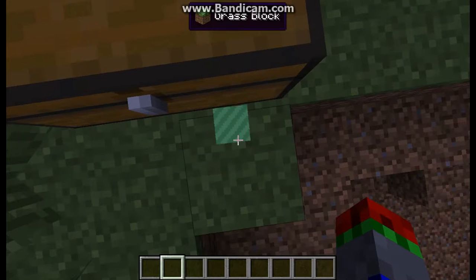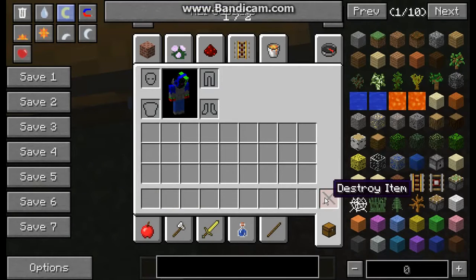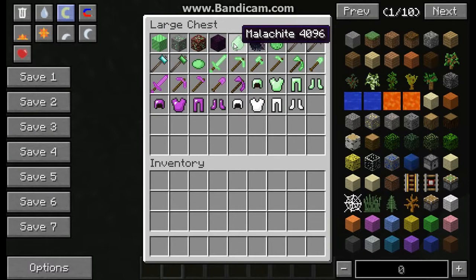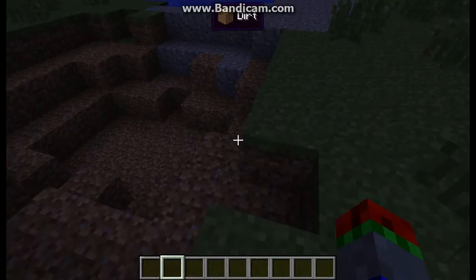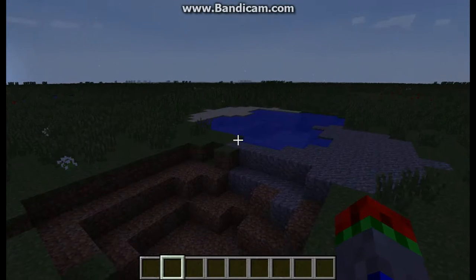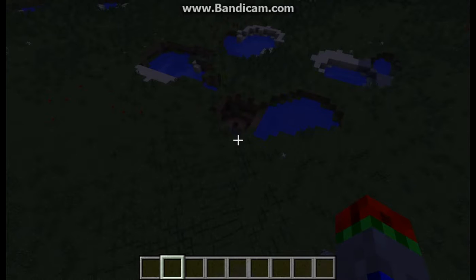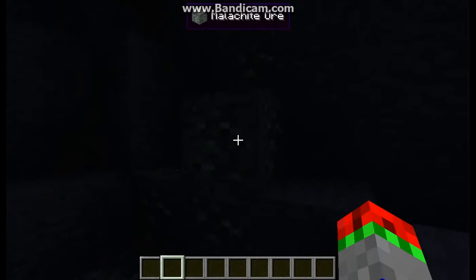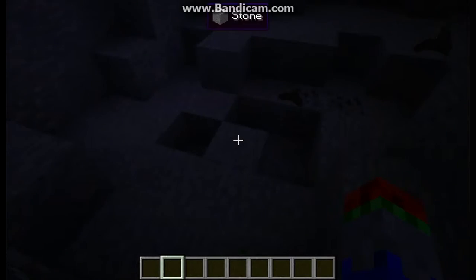It adds a ton of stuff. I'll just get all the items. There's a new block and item called Malachite. To get Malachite, there's a new ore. Here's the hole I made - I just got lots of TNT. This is the new Malachite ore, as you can see at the top there. It's found at Y level 20 and below.